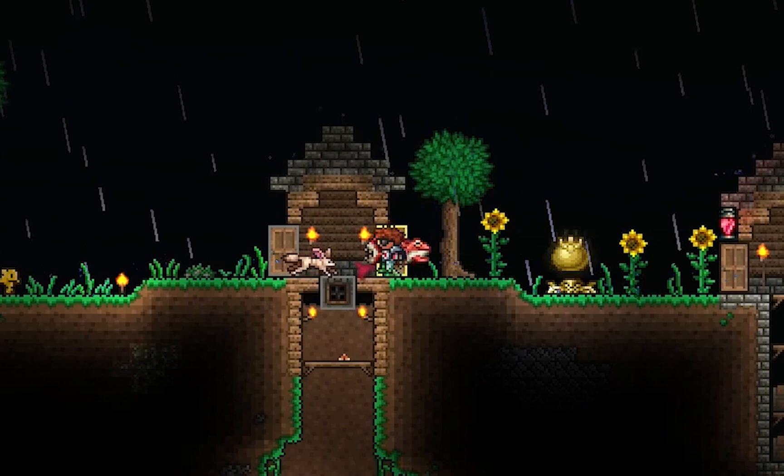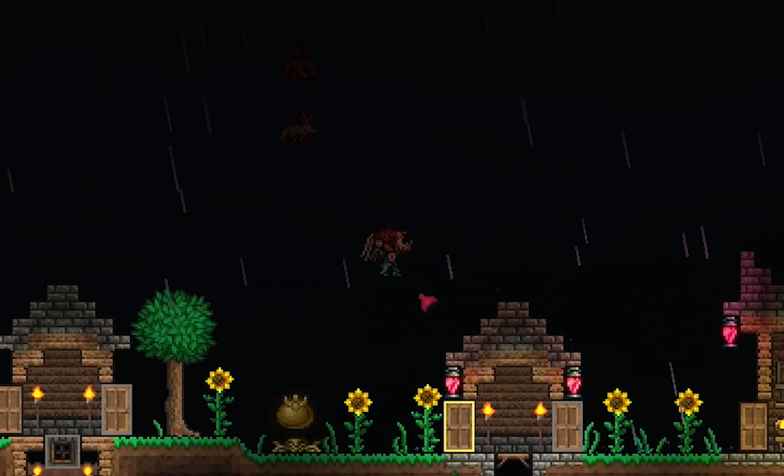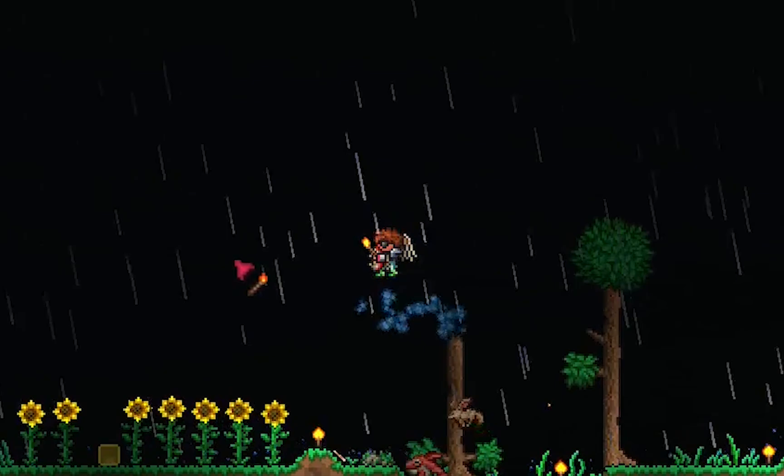So Fennec Foxes, for those of you that don't know, are a small desert fox that lives in Africa. This one — oh, it does fly around — it flaps with its ears. How very cute of it.